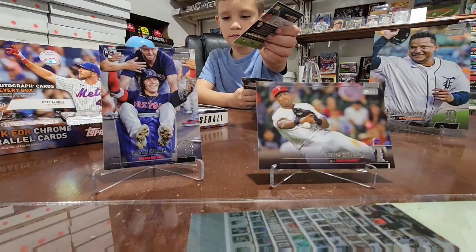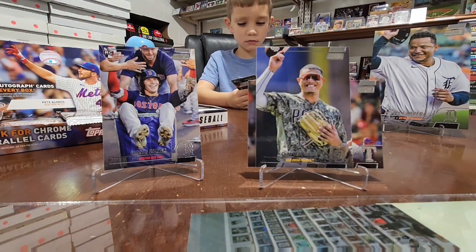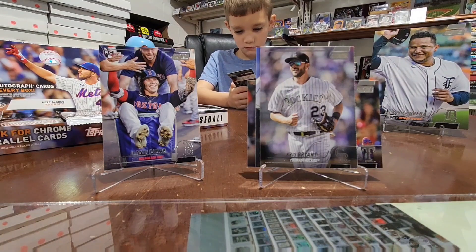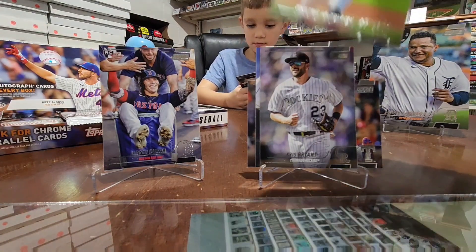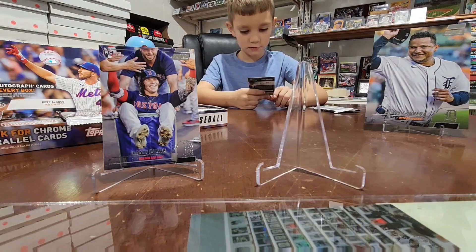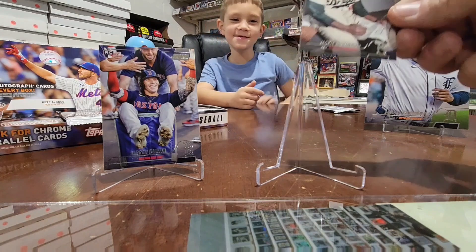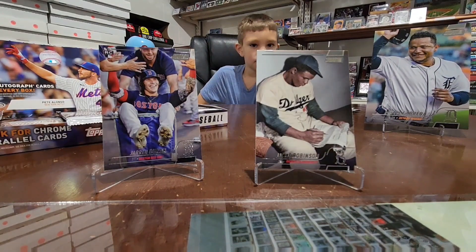We'll put that one over here. Next card up is Manny Machado — just beautiful. Then we have a Kris Bryant in a Rockies uniform, which just looks so strange; I'm so used to seeing him in a Cubs uniform. The last one's awesome — here is a Tristan McKenzie. Dean's saving the best for last, guys — here is a Mark McGwire old timers card. Oh, is this an old player? Yes! Jackie Robinson — very, very cool. I love that card. There are so many cool cards in this stuff.